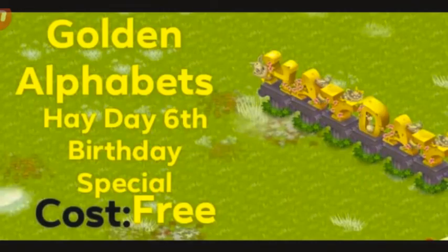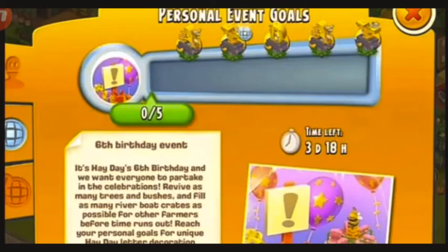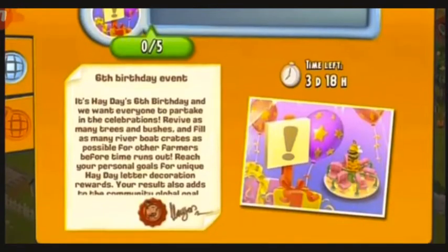Now let's talk about these golden alphabets, which were Hayday's sixth birthday special event decoration that we had back in June 2018, and these were absolutely free. We just had to help other farmers and revive the trees in order to get this beautiful decoration that spells H-A-Y-D-A-Y. There was also a little glitch — some people actually got two extra letters, which I think would have been great for them. You can see the first five helps got you an A, then a Y for the globals. And we got this beautiful merry-go-round for Hayday's sixth birthday. It's a really beautiful decoration and I remember being very happy when I got this.